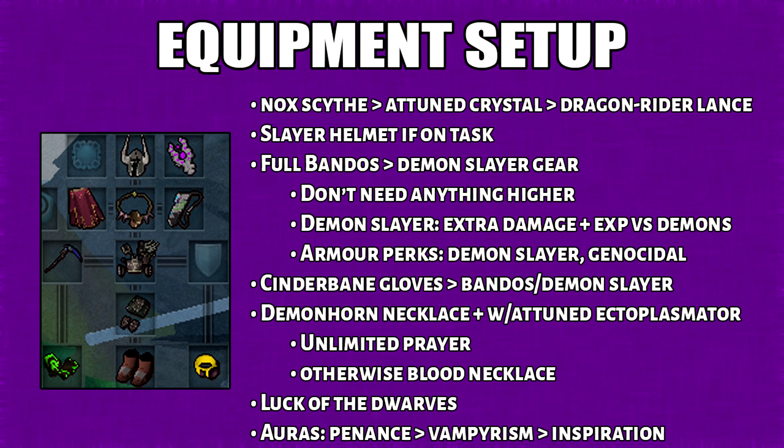You can also bring Demon Slayer armor and it will give you more damage and extra XP against demons. For the armor perks, I would suggest Demon Slayer and Genocidal. Cinder Vein Gloves will add extra poison damage. I have a Demon Horn necklace paired with a Attuned Nectal Plasmator, which ensures that I have unlimited prayer. If you don't want to spend money on Ghostly Essence, you can use a Blood Amulet of Fury instead.